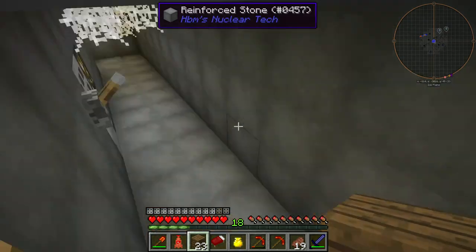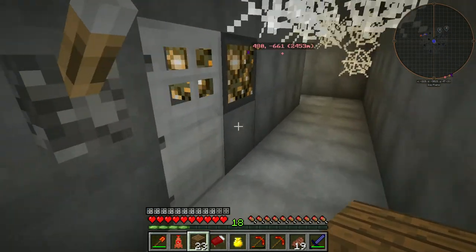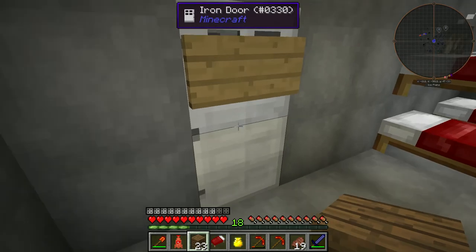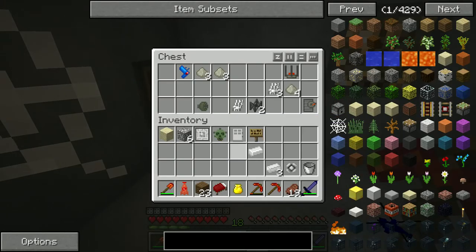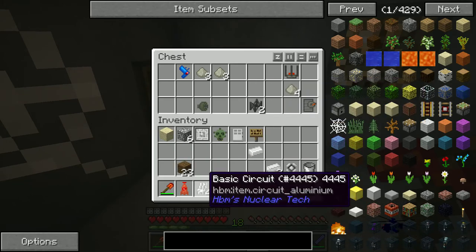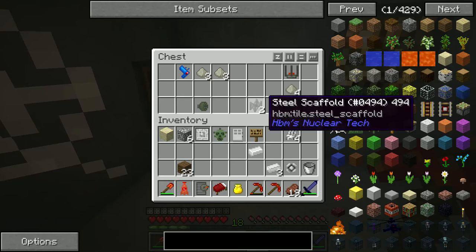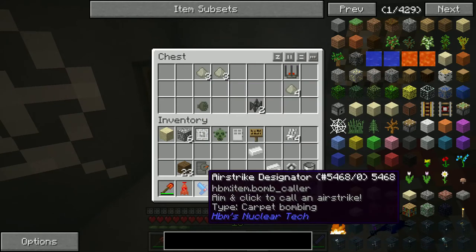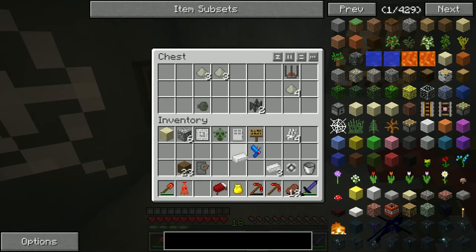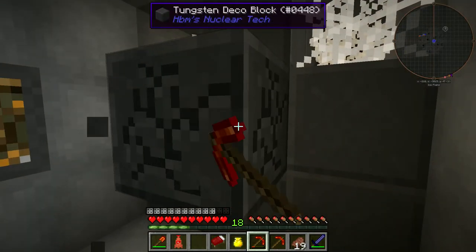We should — yeah, there's the reinforced stone part of it. Alright, let's see what's in here. A ton of beds. VIPs only. What's in here? More useless crap. We need more of these. I have a lot at the base, but never have too many. Carpet bombing.